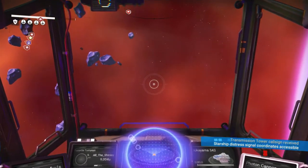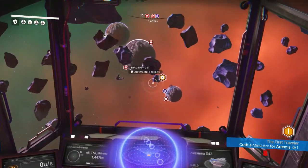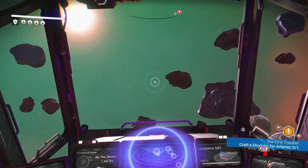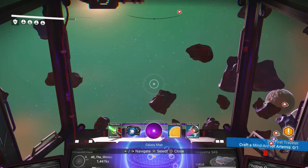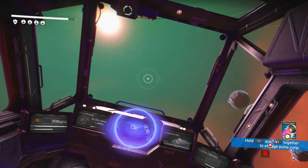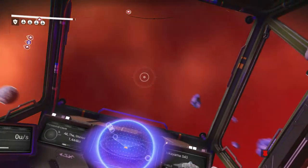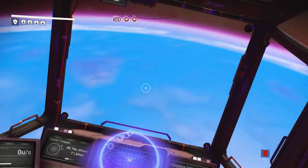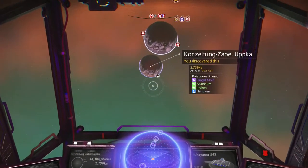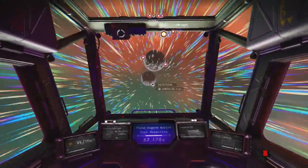Transmission tower call sign received — starship distress signal coordinates. I don't know what it's talking about. I don't see any distress signal. I think it's just noise. Anyways, we're going back to the base — no idea what that was about. The base is over there and we're going to skip ahead.